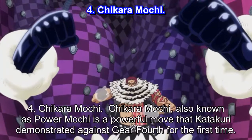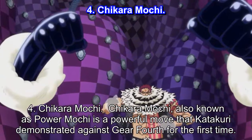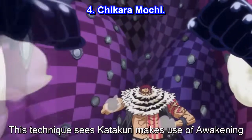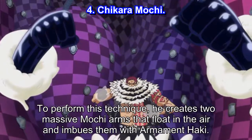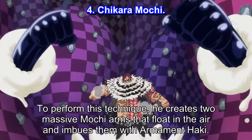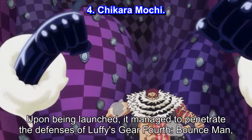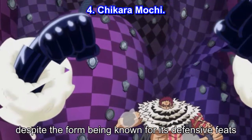Number 4: Chikara Machi, also known as Power Machi, is a powerful move that Katakuri demonstrated against Gear 4th for the first time. This technique sees Katakuri make use of his awakening. To perform it, he creates two massive Mochi arms that float in the air and imbues them with armament Haki. Upon being launched, it managed to penetrate the defenses of Luffy's Gear 4th, Bounce Man, despite the form being known for its strong defense.